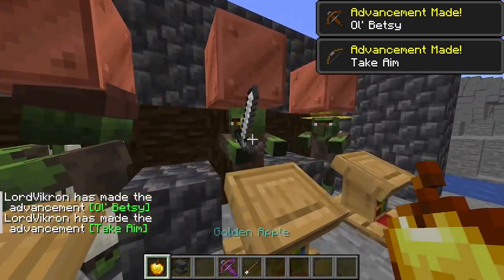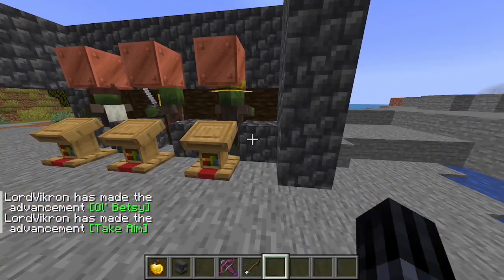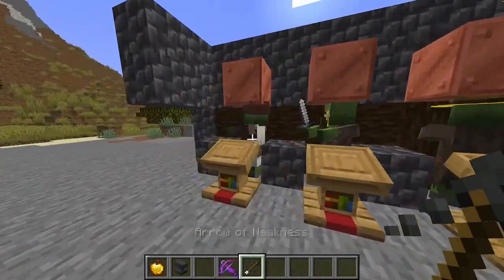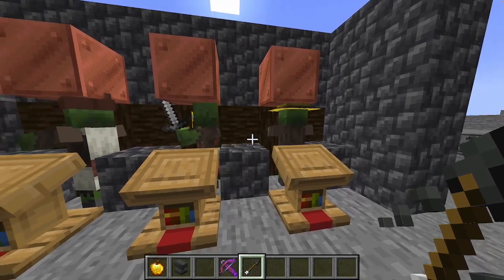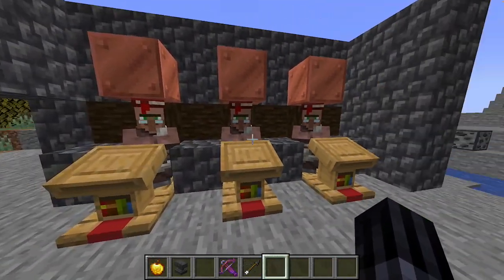Apply the golden apple and it gives them the effect. You can even collect the arrow afterwards to use again. Pretty soon your three zombified villagers will have turned into three ready-to-trade perfect villagers.